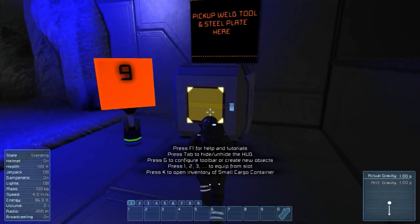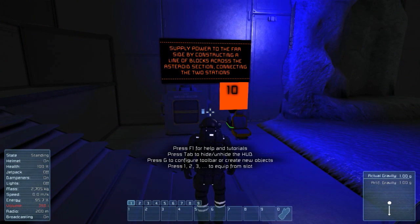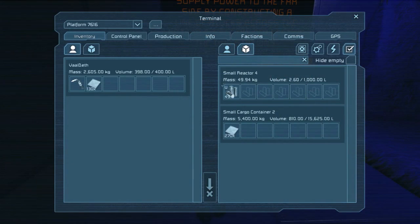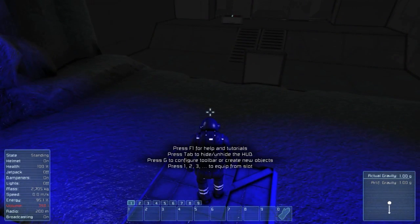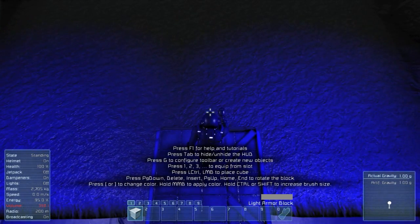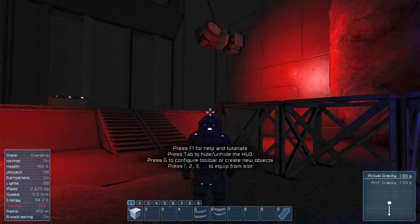Pick up a weld tool and steel plate. Supply power to the far side by constructing a line of blocks across the asteroid section, connecting the two stations. This here is a nuclear reactor, so we've got power here. We need to construct a line of blocks from here to there. Go G, select the blocks, and place them - connecting it to that side. You don't even have to weld them together. Connected power.